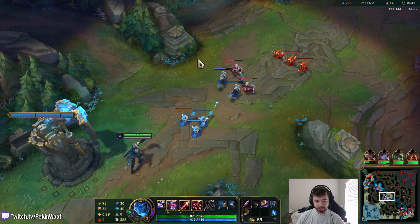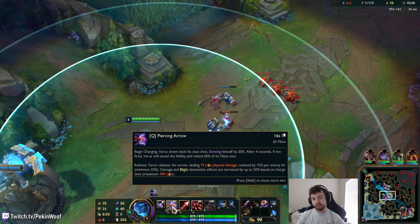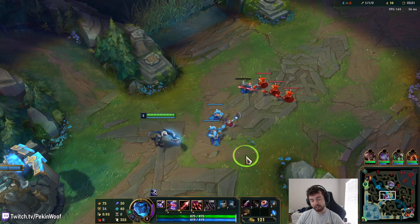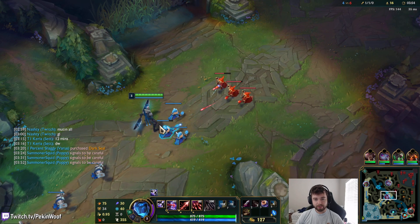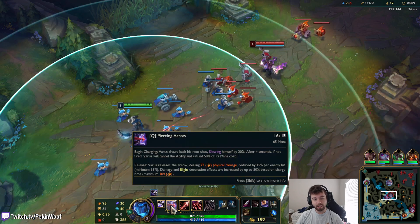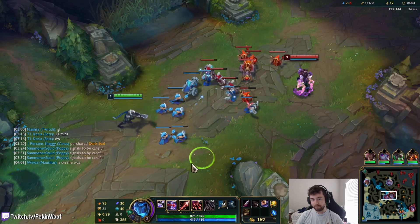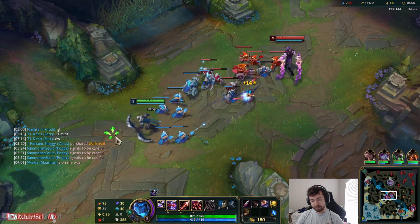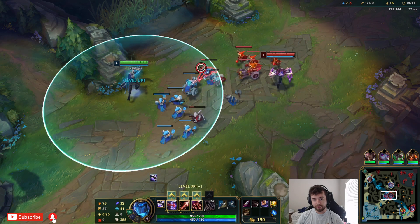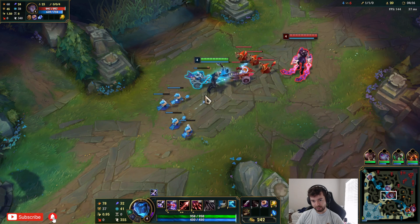Your Q is the one you want to detonate your Blight with, because when you charge your Q it increases the damage of the Blight by up to 50%. So the main gist is you stack it onto people, which does a percent amount of HP, and then your Q gives it a percent amount more. During late game, you can deal up to 75% of somebody's HP, and that's not even counting other abilities. The active of your W also does damage - because your W does have an active.